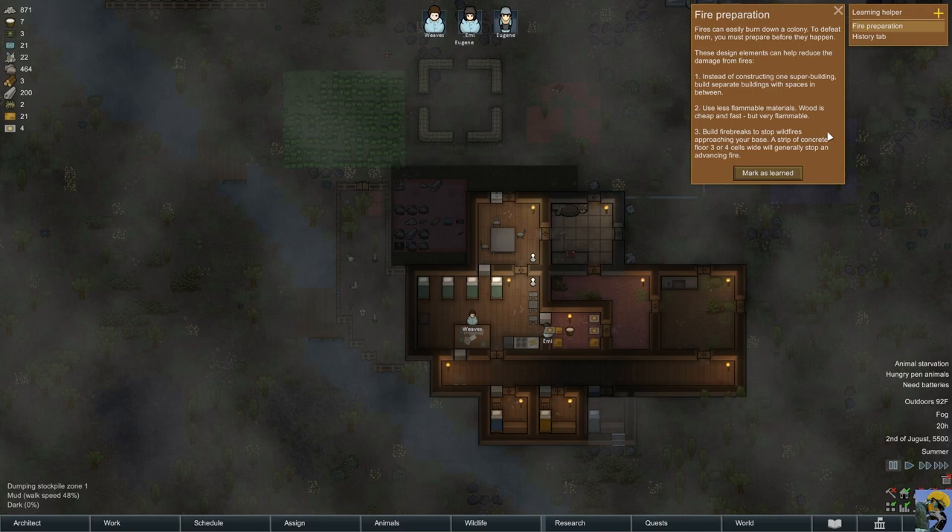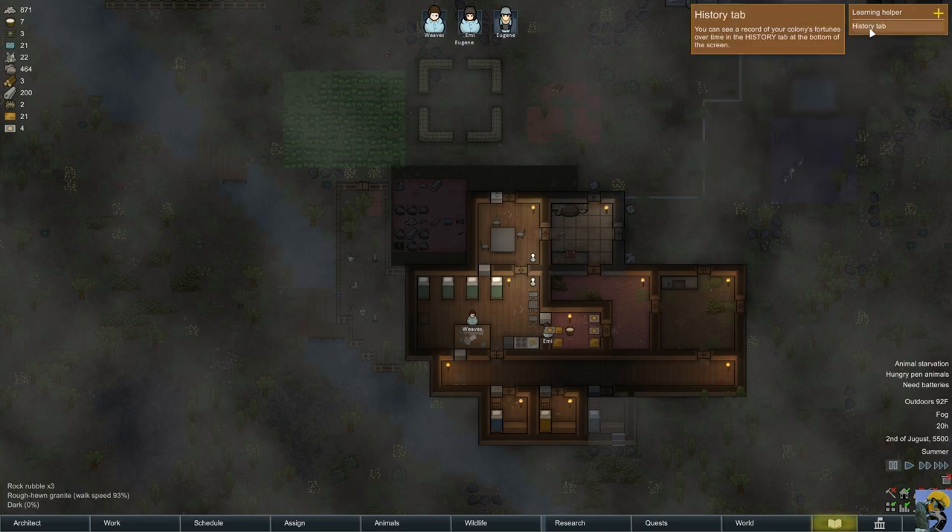Fire Preparation: fire can easily burn down a colony. To defeat them, you must prepare before they happen. These design elements can help reduce the damage from fire. Instead of constructing one super building — which I'm doing — build separate buildings with spaces in between. Use less flammable materials; wood is cheap and fast but very flammable. Build fire breaks to stop wildfires approaching your base. A strip of concrete floor three or four cells wide will generally stop an advancing fire. I'm not doing a good job there.